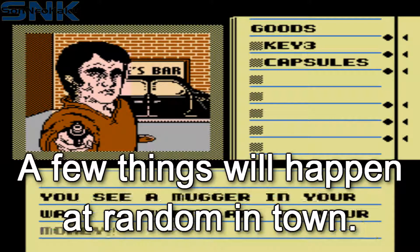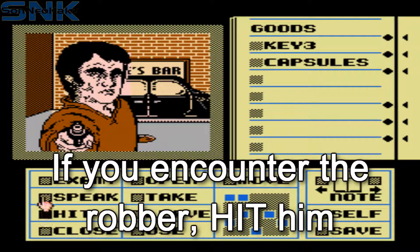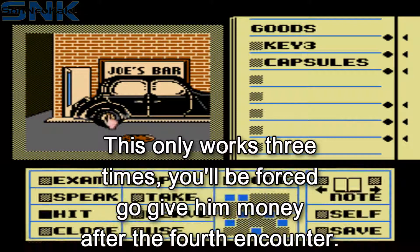While exploring the town there are three events that will happen randomly. First, you might encounter a robber. If you do, hit him. The fourth time, you either have to give him all your coins or the 20 dollar bill and he'll leave you. If you try to hit him again he'll kill you.